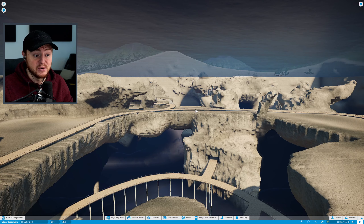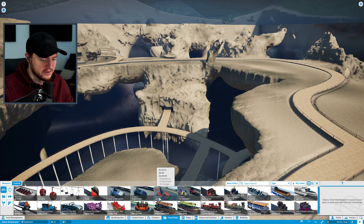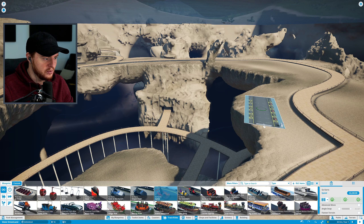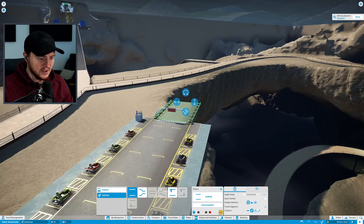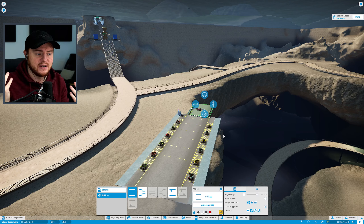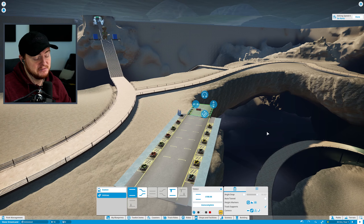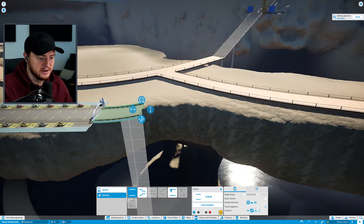A good starting point for the go-kart track would be in this gap here, and what I'd like to do if possible is actually go above the water — that might be a cool thing to pull off. You guys said in my last video that I always skip over the builds, just saying I have an idea and then showing the finished result. Most of the time I figure it would be boring to watch me build, but a lot of you made the point that that's kind of the game. So today I'm going to do something different and actually build the ride with you.